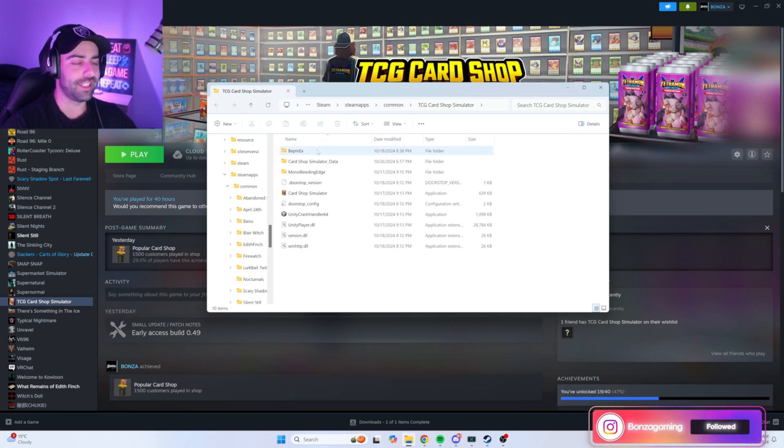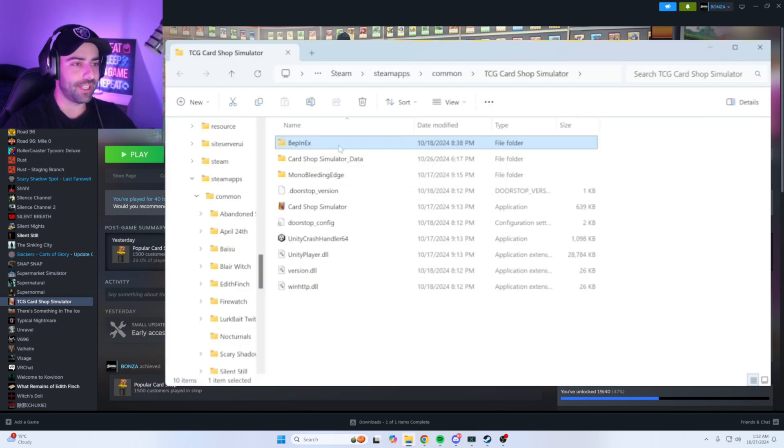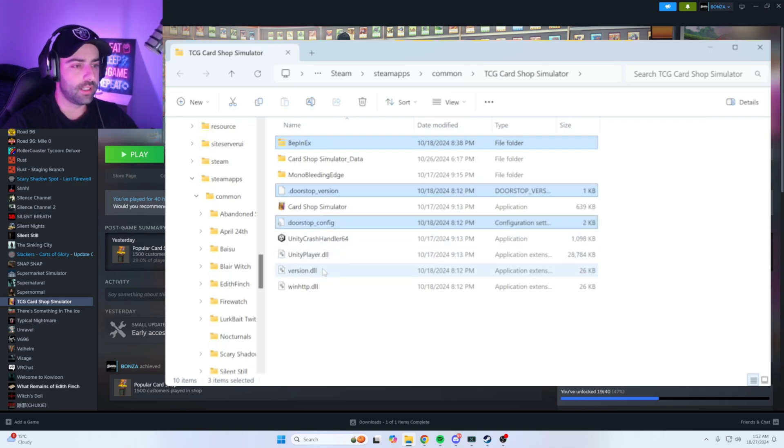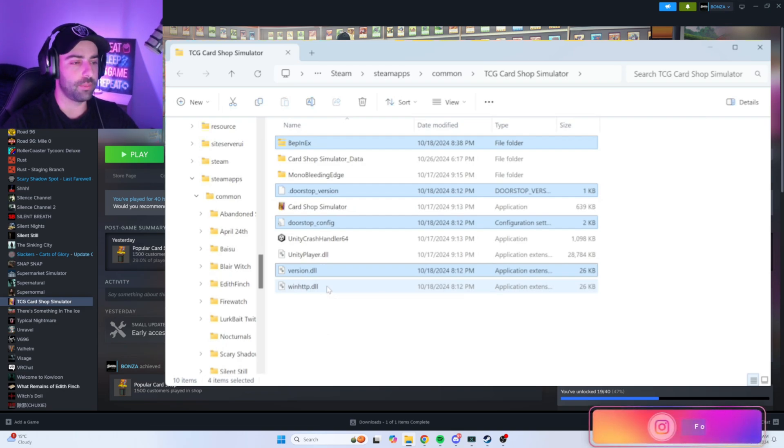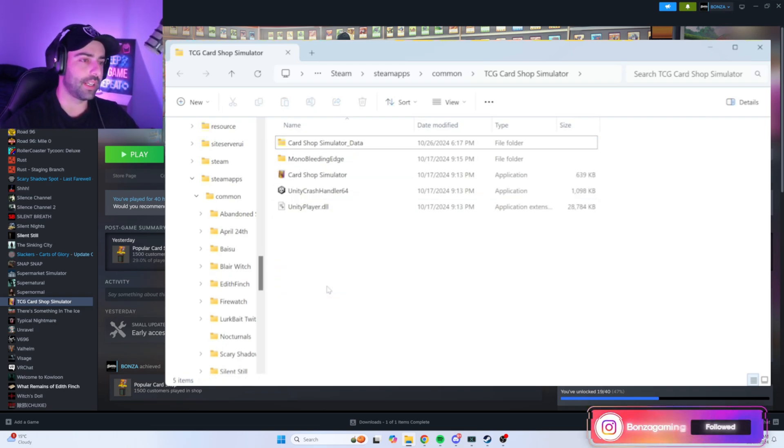In the base install there are only five items. We're going to delete the mod packages that were copied in when we first put the mods on: WeaponEx is one of them, Doorstep version, Doorstep underscore config version DLL, and winhttp.dll — go ahead and delete those.